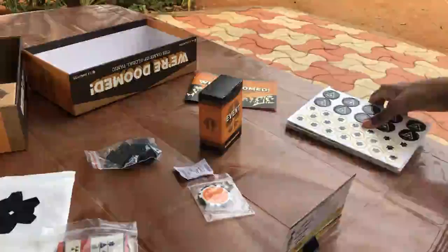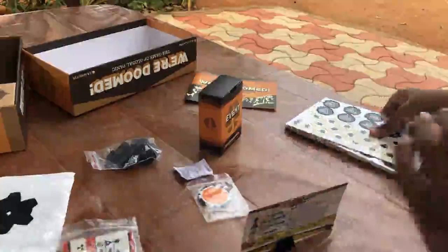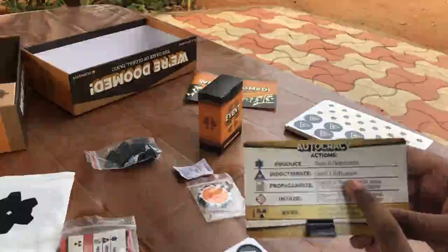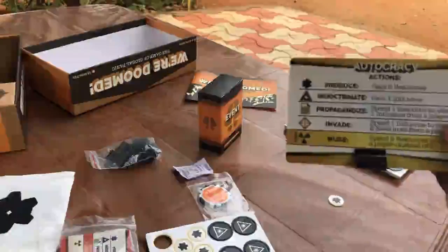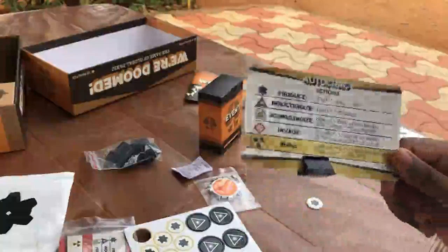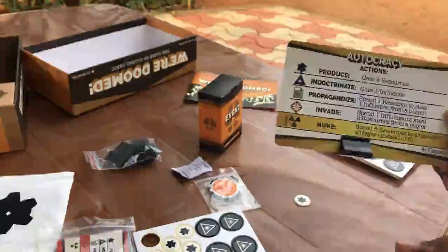On your turn you pick one of these actions: Produce — gain two resources; Indoctrinate — gain one influence (these black coins); Propagandize — spend one resource to steal one influence from another player; Invade — spend one influence to steal two resources from each player. You can completely eliminate a player by spending five resources.